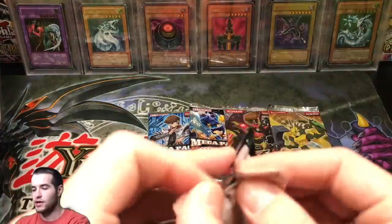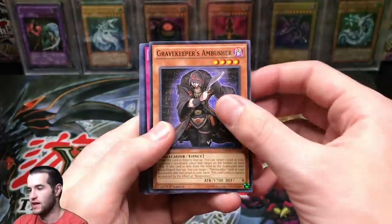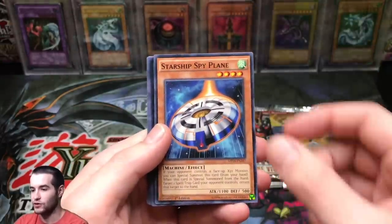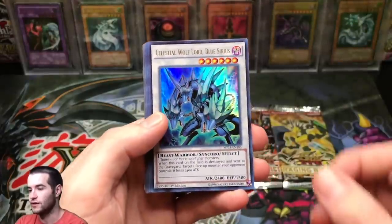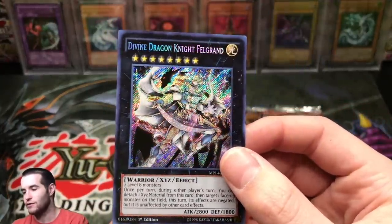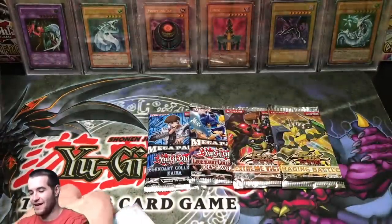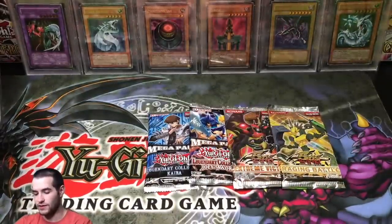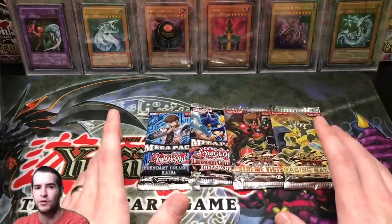We're down to the last five packs. Let's go with Mega Pack 2014 — it treated us well last time. Memory Loss, Grave Keeper's Ambusher, Bougian Regalia of the Sword, Sylvan Guardioc — there's so many cards in this pack. Starship Spy Plane, Battle and Boxer Cheat Commissioner, Celestial Wolf Lord Blue Sirius, Divine Dragon Knight Felgrande — I think that's a nice card. I've never opened 2014 until right now, so it's the first time I've opened that tin.